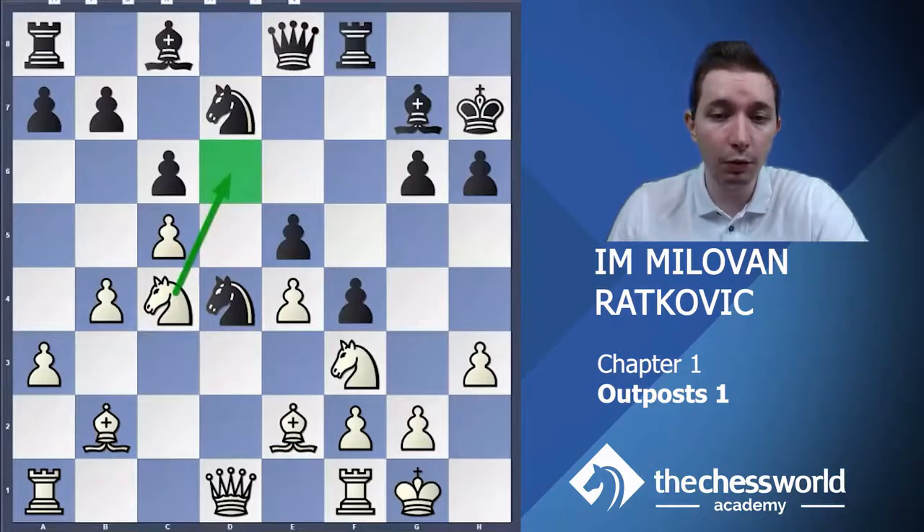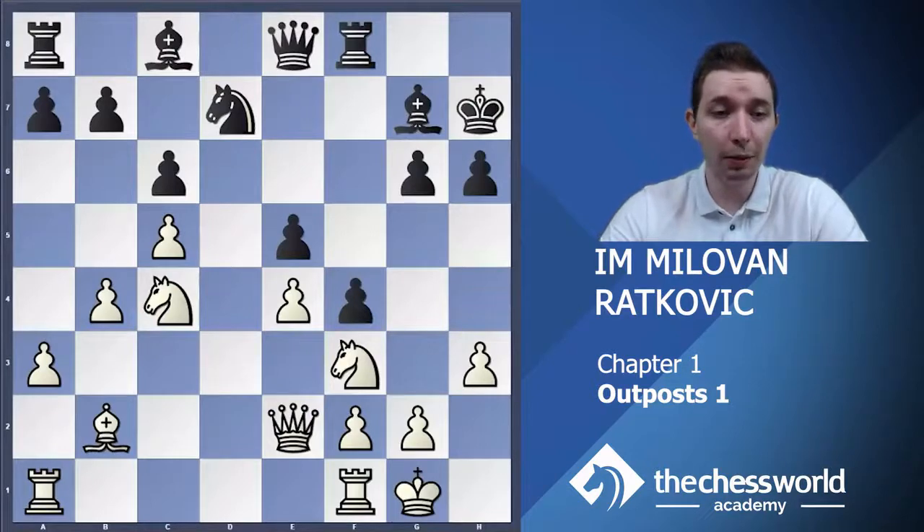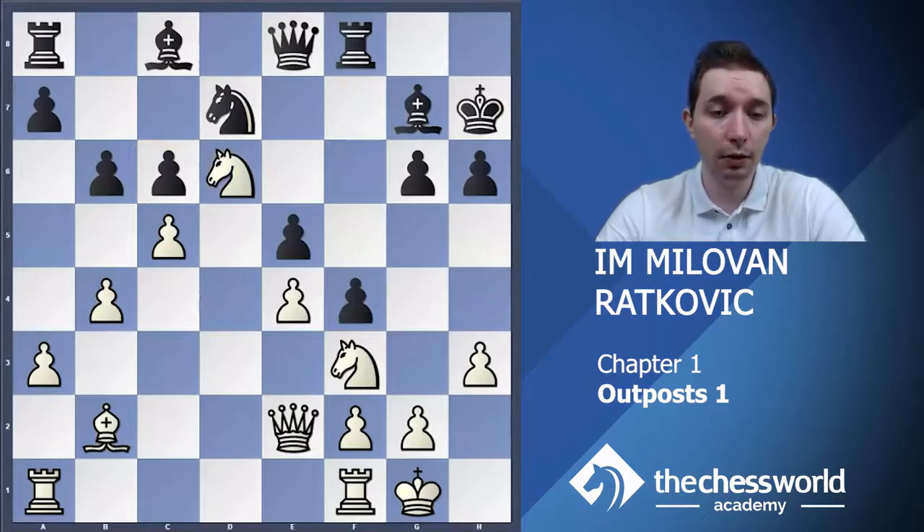Of course, the next move is going to be knight d6. Knight takes e2 was played, and then white took. B6 was played — black is trying to undermine this very nice pawn chain. So that is why he played b6. Then, of course, the knight went to d6, and the d6 square is, as we said, the ideal square for the knight. After positioning that knight there, white has a clear advantage.